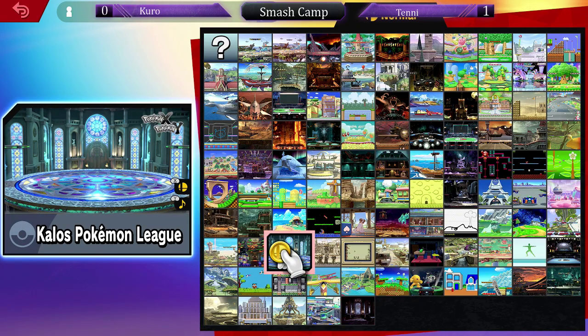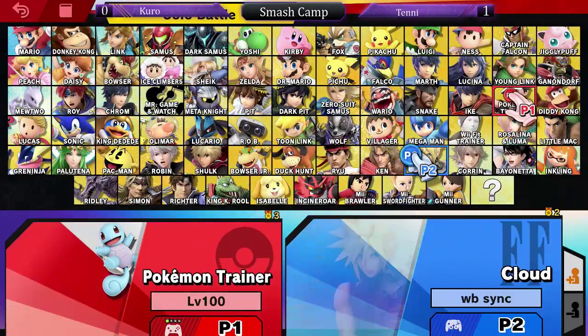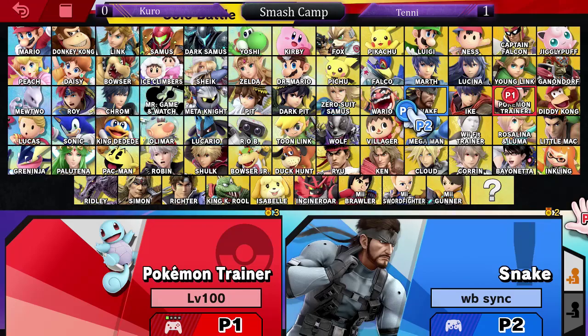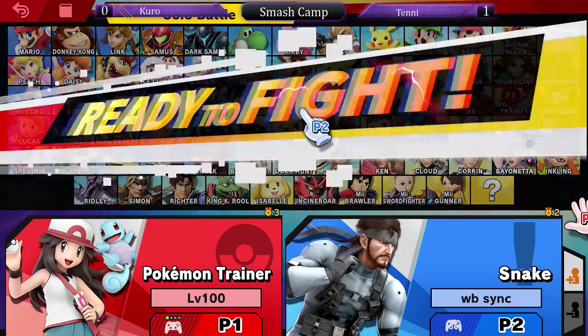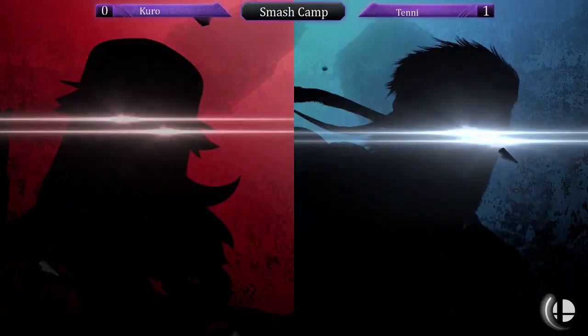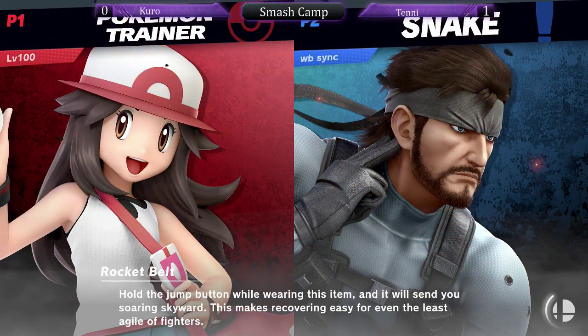Charizard actually has a very nice kill move with forward air. It's very fast and it's kind of like Mewtwo's — you can kind of just throw it out there in neutral and it will kill. I love moves that you use in neutral that can also kill. You're just spacing and then, oh, I killed you — whoops. Yeah, that's how it works in this game. You do the same moves to build up damage, but sometimes those moves will kill.